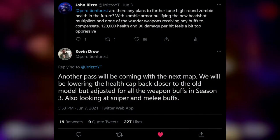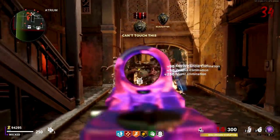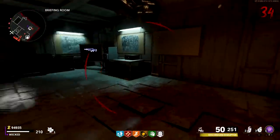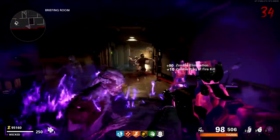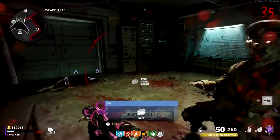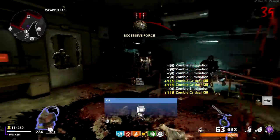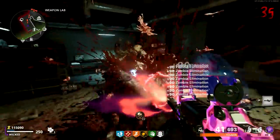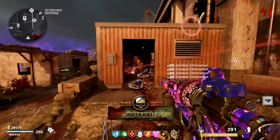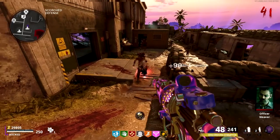Because Treyarch has been surprisingly open to community feedback with Cold War, it's entirely possible they continue to further adjust the health and damage values, and this might not even be a problem in the near future. I gotta give Treyarch props for this. They easily could've buried their head in the sand, like that whole no-jug or pack-a-punch-your-gun-five-times nonsense from Black Ops 4. But they didn't. They made a change, saw community feedback, realized there's room for improvement, and decided to take another crack at it. You could be a smartass and say they should've seen this coming, but developers are human too, and they make mistakes just like you and I.